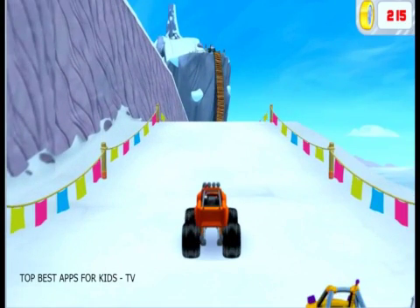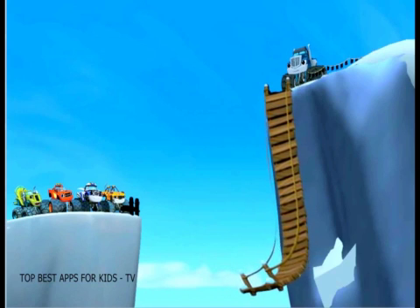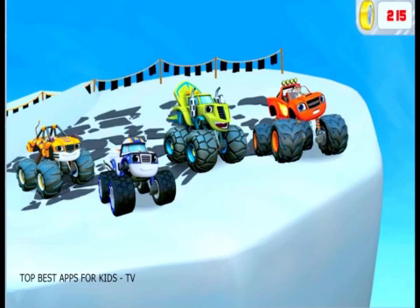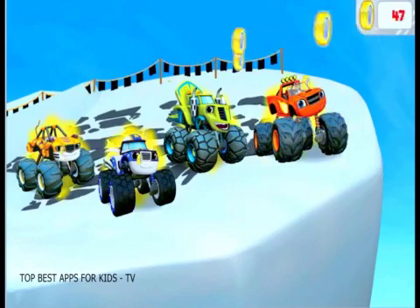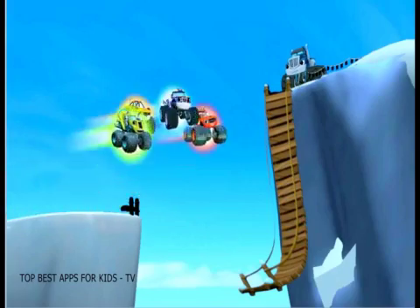Watch out! Oh no — Crusher broke the wooden bridge so no one else can finish the race to the top of the world! All the golden tires we collected can help us build a blazing speed to jump across together. Click on us to activate blazing speed! Click on the golden tires to give us blazing speed! Let's blaze! Yeah! We made it! We won the race to the top of the world! Let's hear it for the top of the world champions!